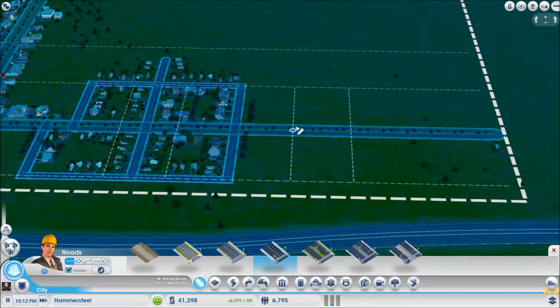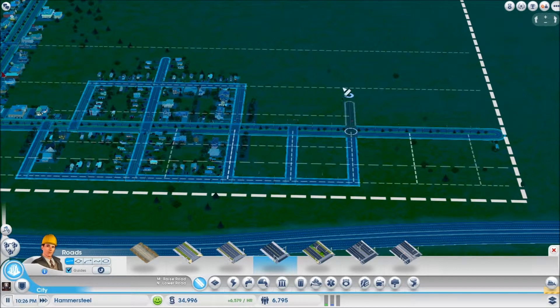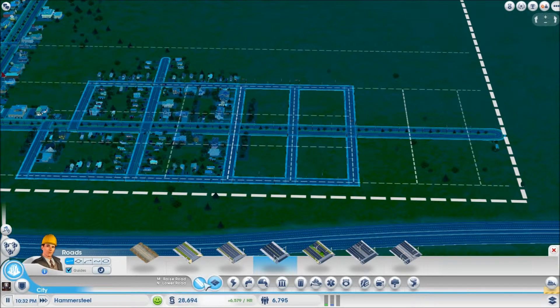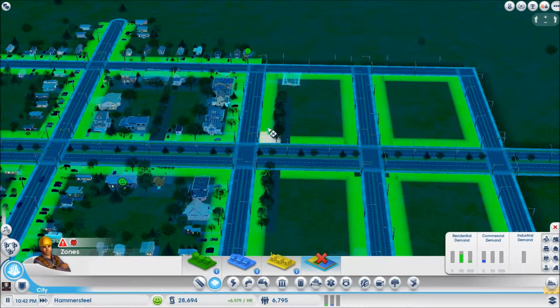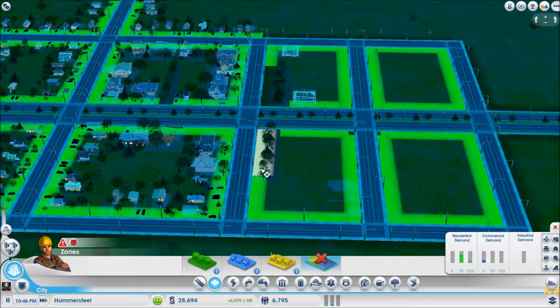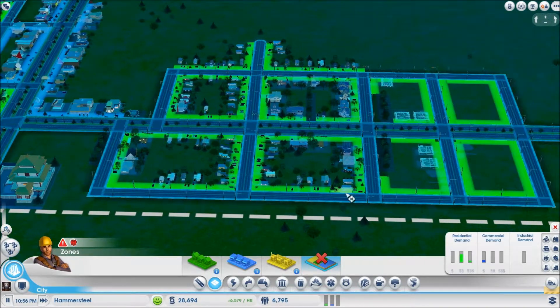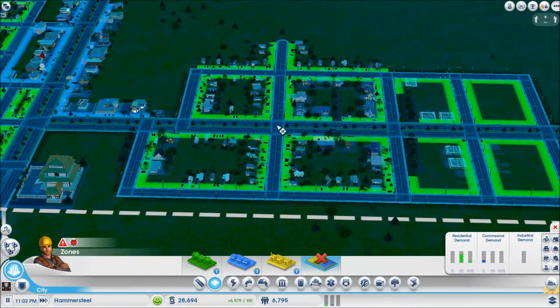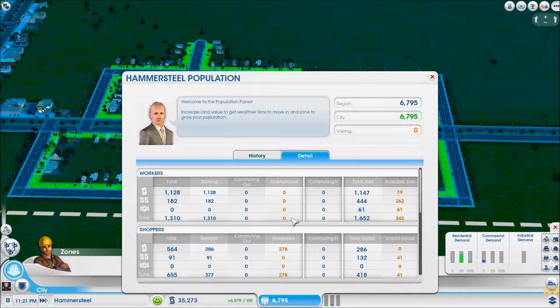It looks like we need more residential and more commercial, so we'll probably just build like this. Build one more, build up here, connect this, cut this in half, put some more residential. As far as residential next to this park I don't know how that's really going to go, so let's unzone that. That should be medium wealth — we still have demand; I don't know if it's already taken these houses into account. Need workers — how many people are unemployed? No one's unemployed!